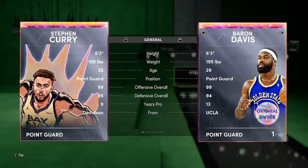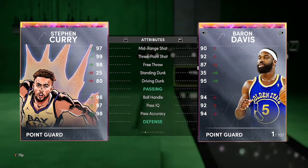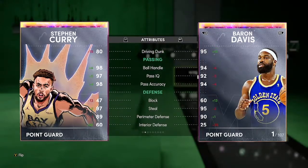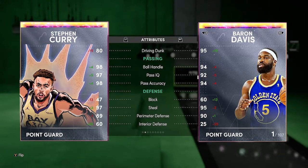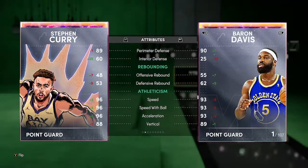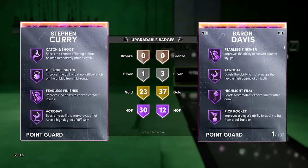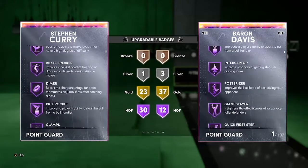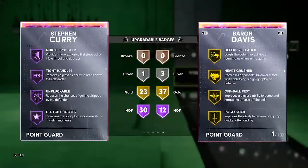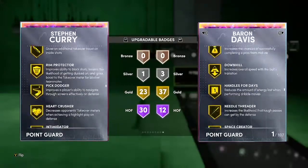Steph Curry — six-three, 99 offense, 95 defense. Comparing him to Baron Davis: he has a 97 mid-range with a 99 three-ball, 98 free throw, draw foul of 90, 80 driving dunk — with a shoe you can make Curry a dunker — great dribbling and passing, pretty solid defense, great speed at 96. He has 30 Hall of Fame badges, 23 gold, one silver. He has more Hall of Fame shooting badges than anything else, so Steph Curry is going to be a demon.